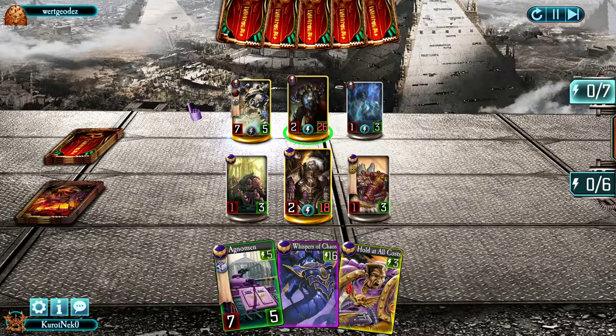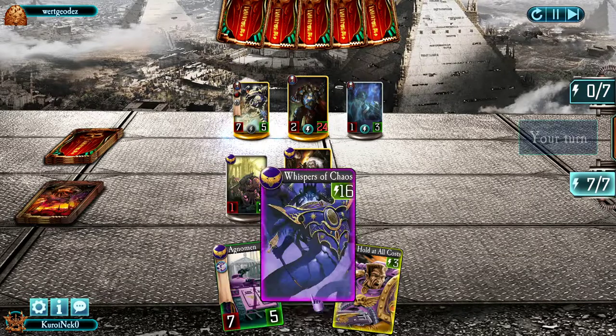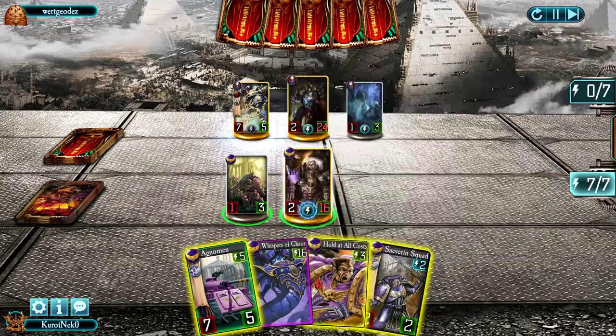Curse of Chosen is a real trouble. The flank is killing me — the terror means he does not get retaliation damage. And it looks bad: 3 cards in my hand and a weakened Ituchin squad.